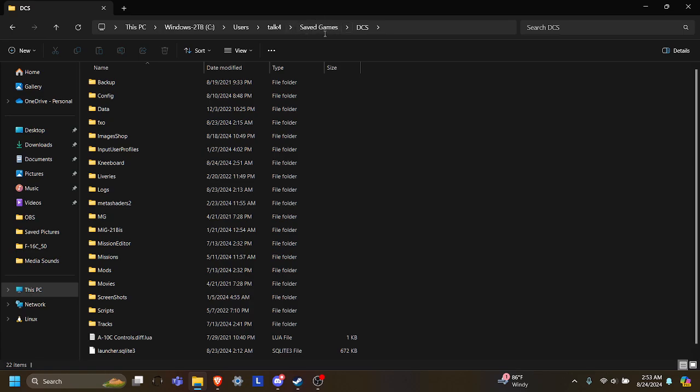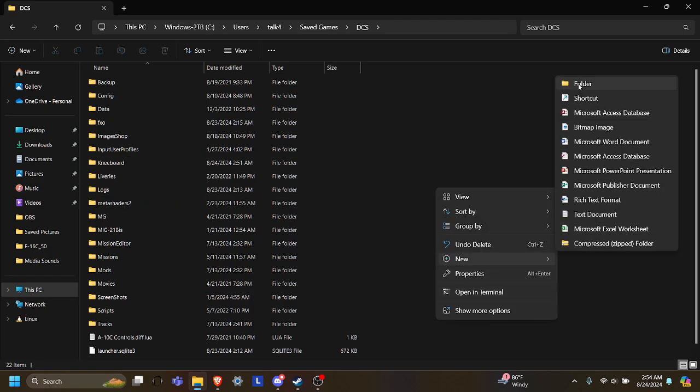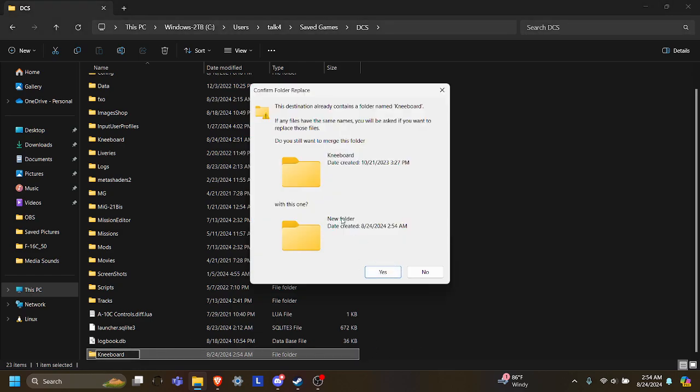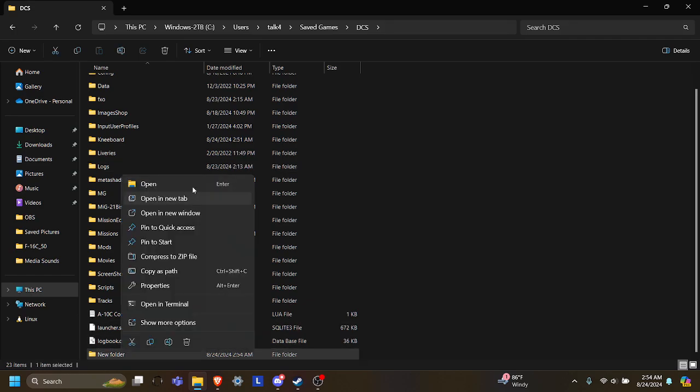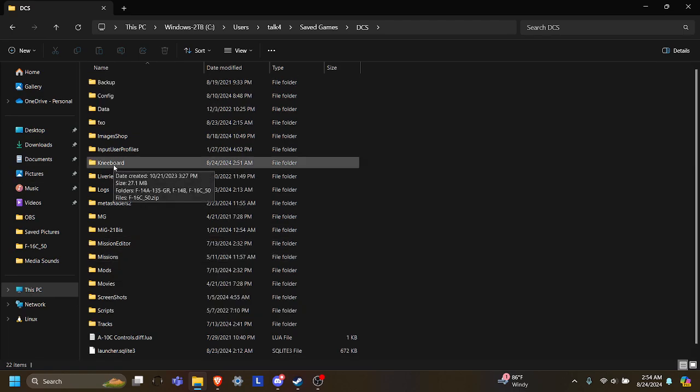Then you're going to go to Saved Games, and then you're going to go to DCS — it may be called DCS.openbeta, don't worry about it too much, you just want to find your DCS saved games folder. Inside of this folder, there may be a kneeboard folder. If there is not a kneeboard folder, go ahead and right-click, hit New, and hit Folder, make a new folder, and just call it kneeboard. I'm not going to do that because it already exists, but you get the idea — just name it kneeboard so you have the folder.